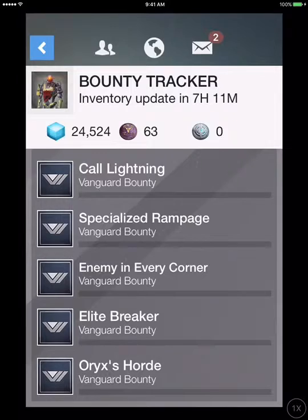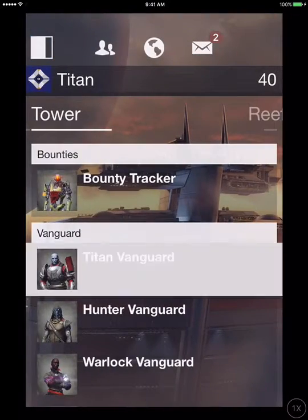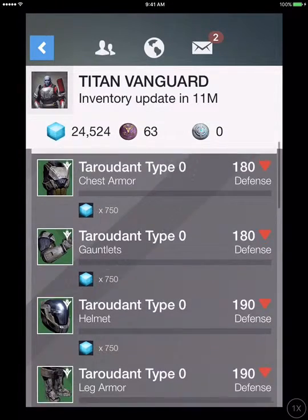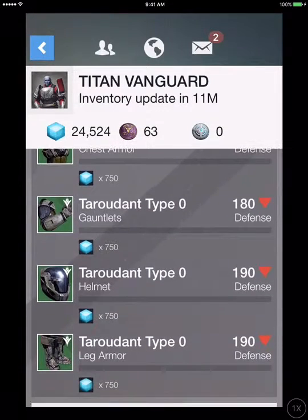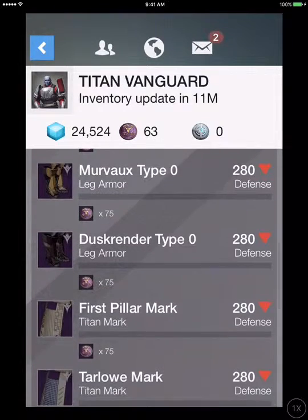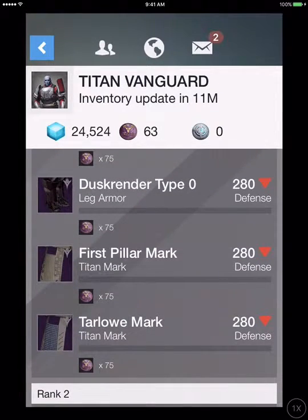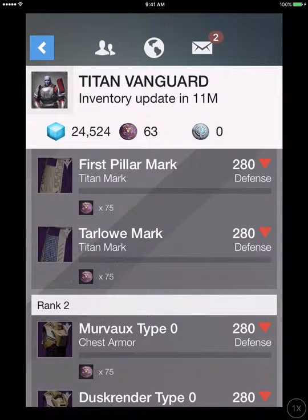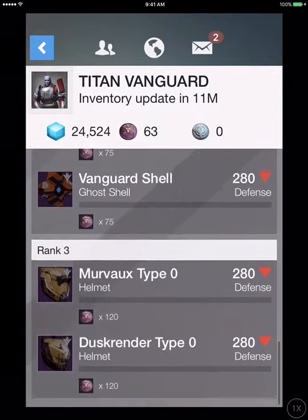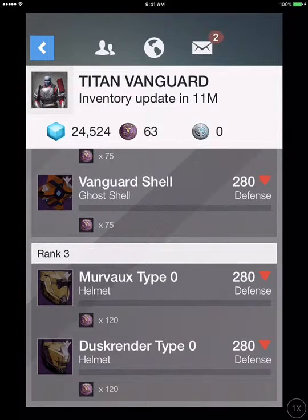For the Titan Vanguard, he's selling Tarrantin Type 0, Talmud — just some green, useless stuff. He's selling the Mervax Type 0, Dusk Render Type 0, First Pillar Mark, and Tarlow Mark for Rank 1. For Rank 2 he's selling Mervax Type 0 and Dusk Render Type 0 — plus a Vanguard shell I can't pronounce. For Rank 3, he's selling the Mervax Type 0 and the Dusk Render Type 0.